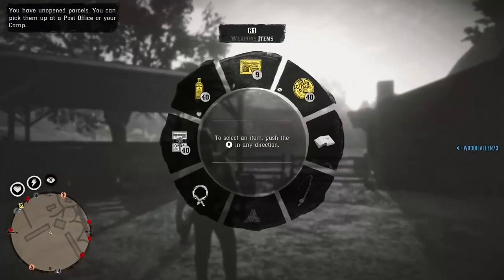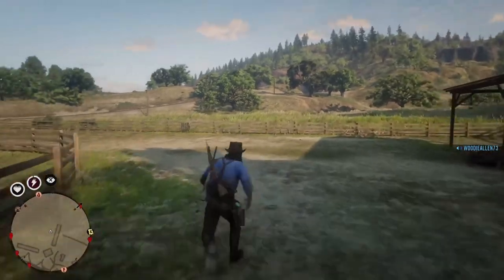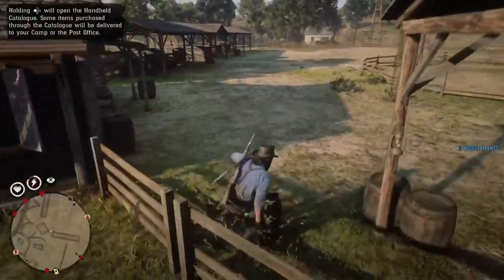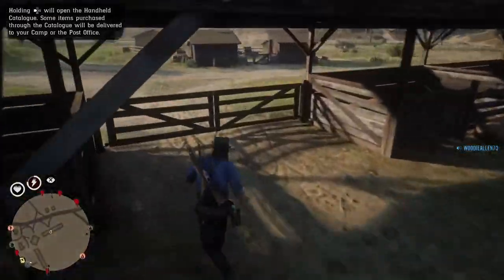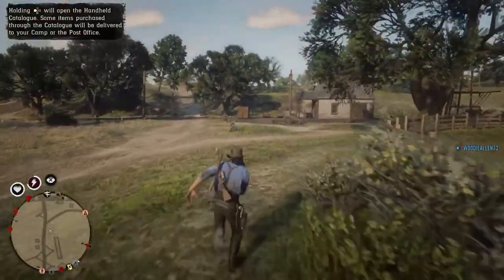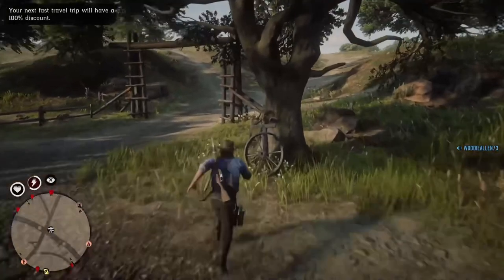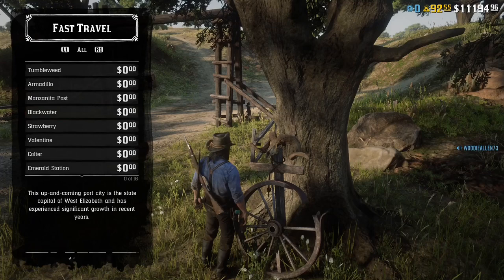Now you can remove it for the first time and put it back on. I do recommend saving the outfit. The only way I've found to remove it is wilderness fast travel — and that also removes it from your saved outfits, so just don't do that if you want to keep it. You can always just put it back on, it doesn't take very long. I always do this in Blackwater because it's got the clothing store nice and close.